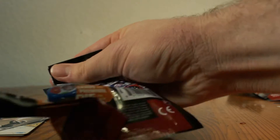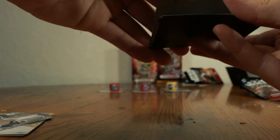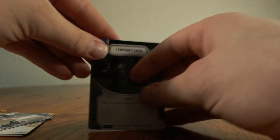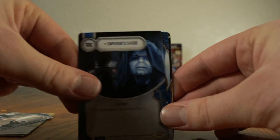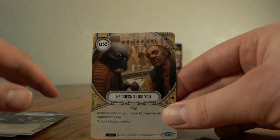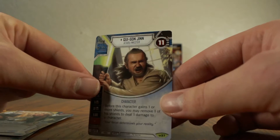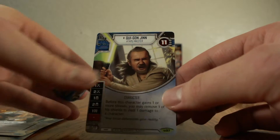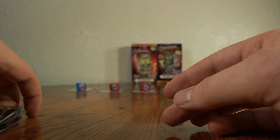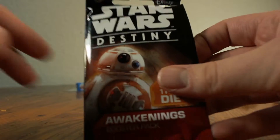We have five more packs and the first few have been really awesome. Getting any kind of character or any kind of Legendary is really good, so we've been doing pretty well so far. We have Emperor's Favor, Noble Sacrifice, Street Informants, He Doesn't Like You — hopefully you guys saw that in our other video — and a Qui-Gon Jinn. In another video I said 'Qui-Gon Jinn,' which is clearly not correct — it's kind of funny.